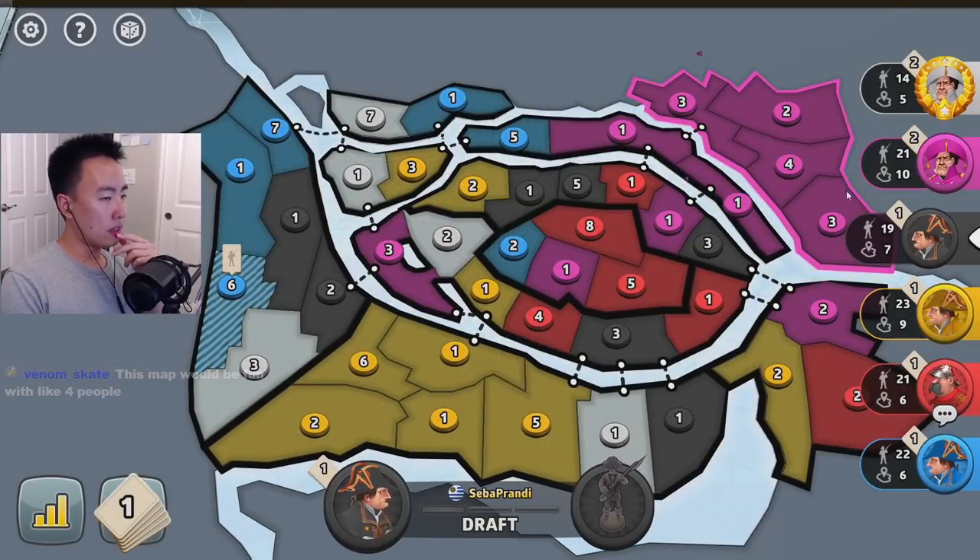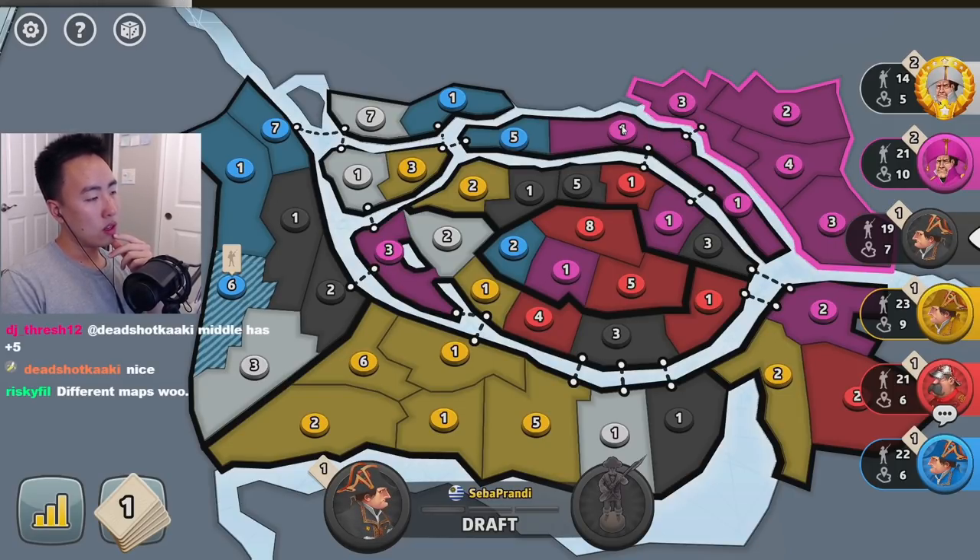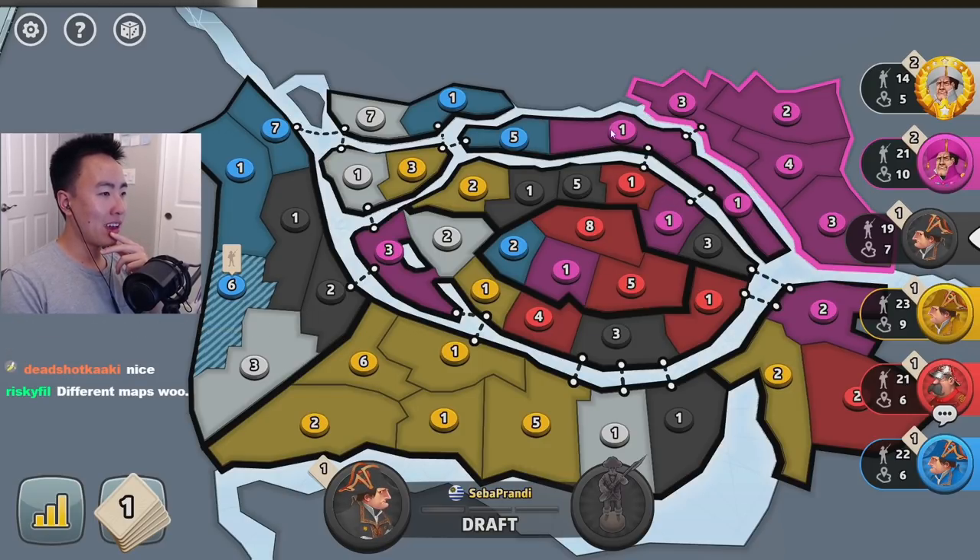Pink's already got that top right. They can just start stacking up on the single choke point. Actually, you don't have to stack on the single choke point — you can stack right here on this one. I would stack everything right here. It's like the Siam of this map.